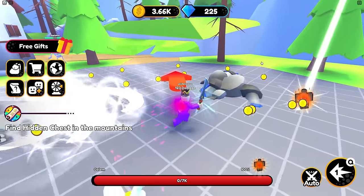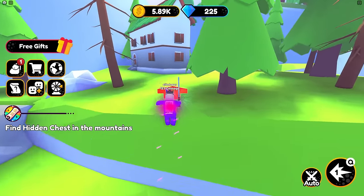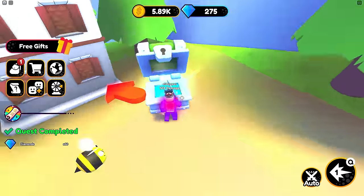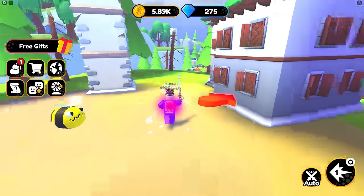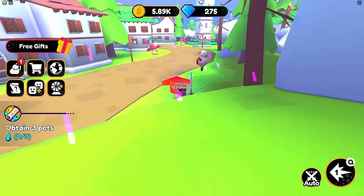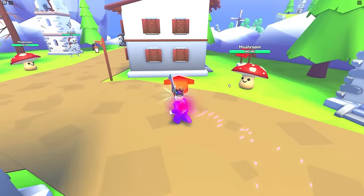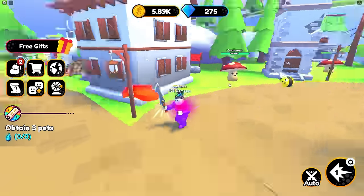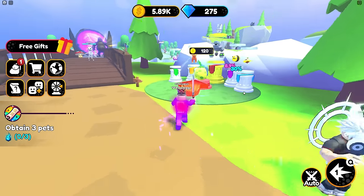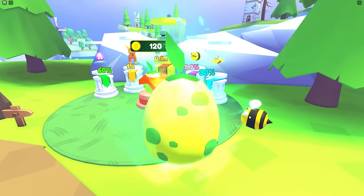It tells me to go up this way - find the hidden chest in the mountains. Oh, nice. It's not really hidden, it's showing me where to go. Attain free pets. I see something over in the background. Free gift. Another pet. Thank you. Equipped. Nice. Who wants me to buy them? The pets ain't that good.